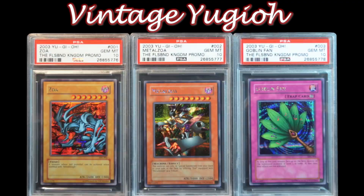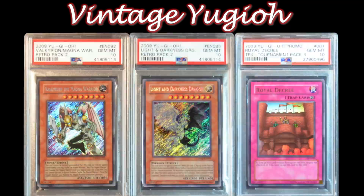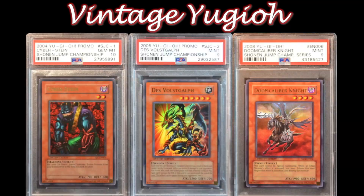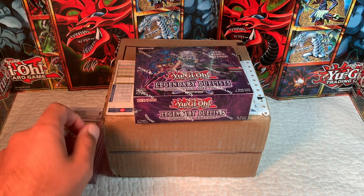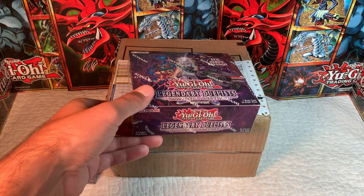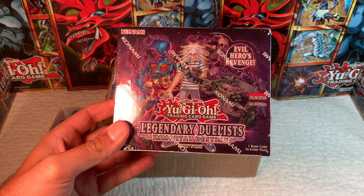Destiny has chosen him to defend the world from the return of the shadow, just as the brave pharaoh did 5,000 years ago. Welcome back, Vintage Ukyo here. Today we're going to do a quick mail day opening — we're going to have some pretty epic old cards, and then we're going to open up Legendary Duelist: Immortal Destiny.